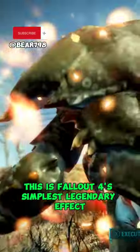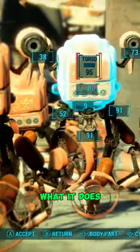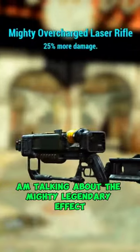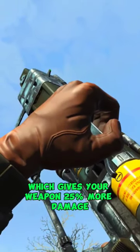This is Fallout 4's simplest legendary effect, and while it's not as flashy as others, what it does, it does extremely well. I am of course talking about the Mighty legendary effect, which gives your weapon 25% more damage.